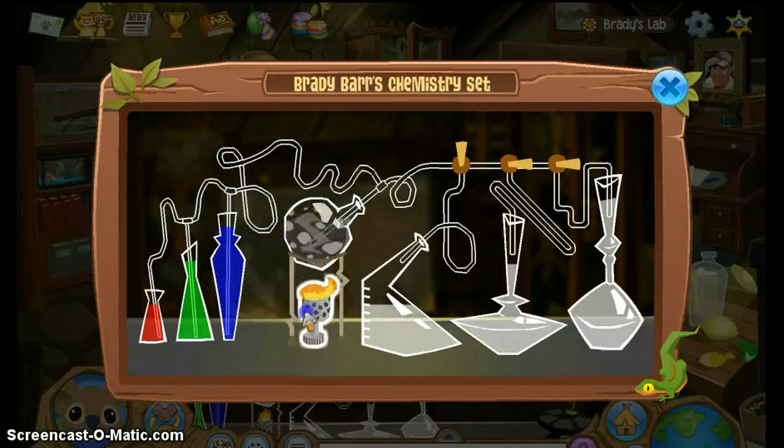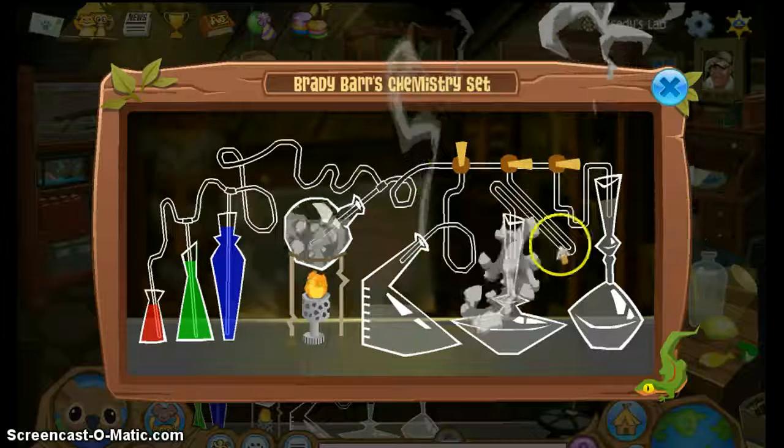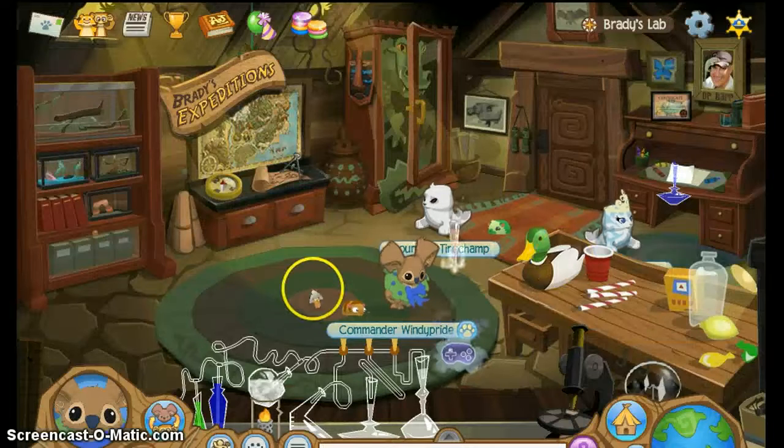And see this fire here? Click this three times: one, two, three. You'll make that cool shine effect and it will come out — it will go in all the bottles, and you will get this.